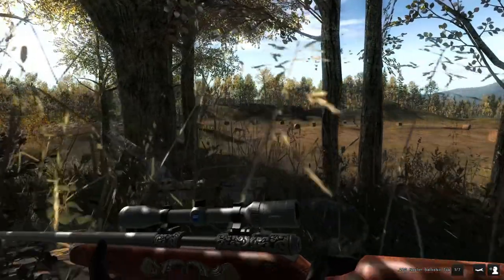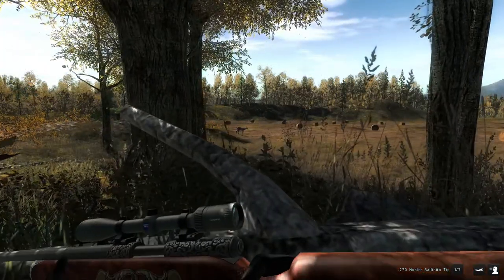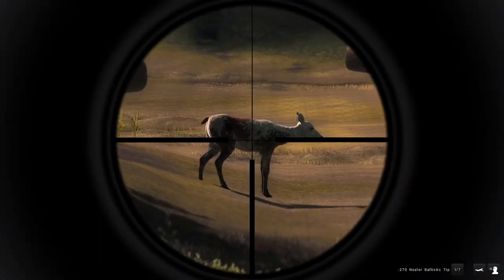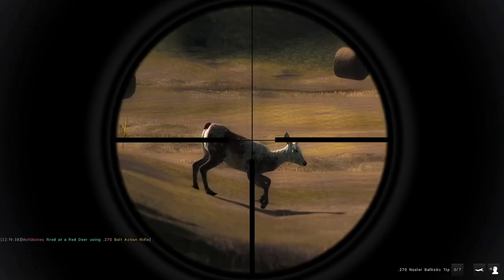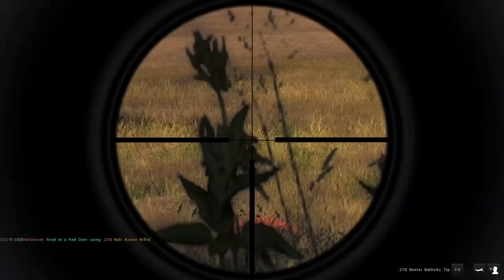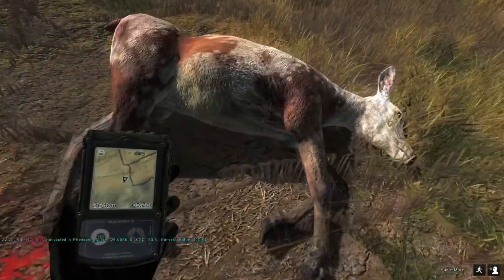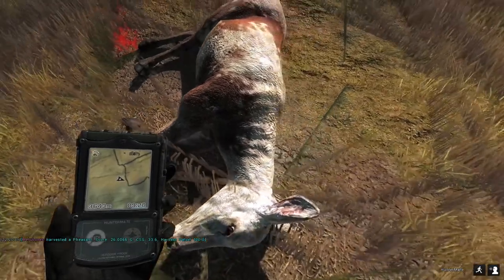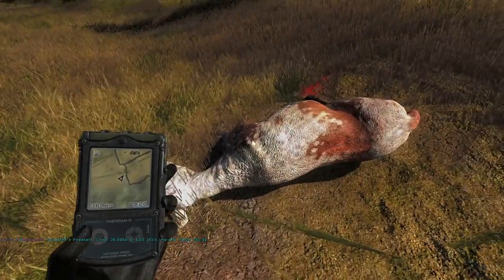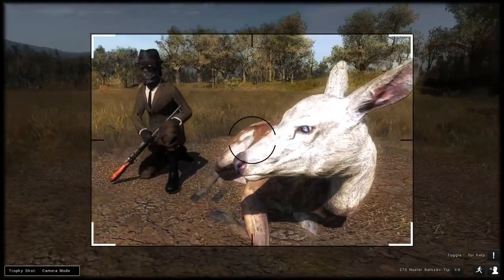Moving over onto Hirschfelden now, where we have the first rare of the video — a piebald red deer hind. I've been hunting Hirschfelden quite hard since the fallow deer released, looking for rares and a good size one for the lodge. I've come across a couple of cool things whilst looking for fallow deer, and this was one of them. As you can see, piebald — obviously no score because she is a female — but we are going to take a nice trophy shot of her.